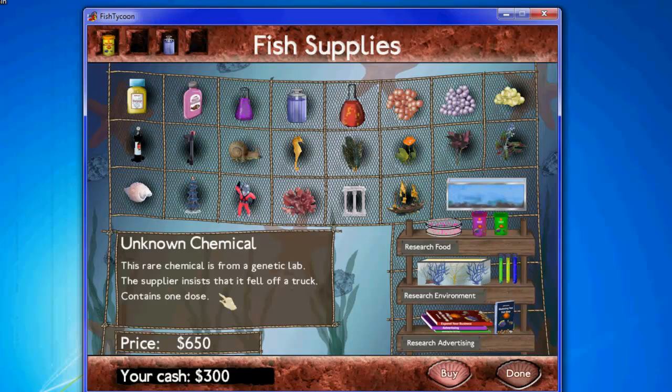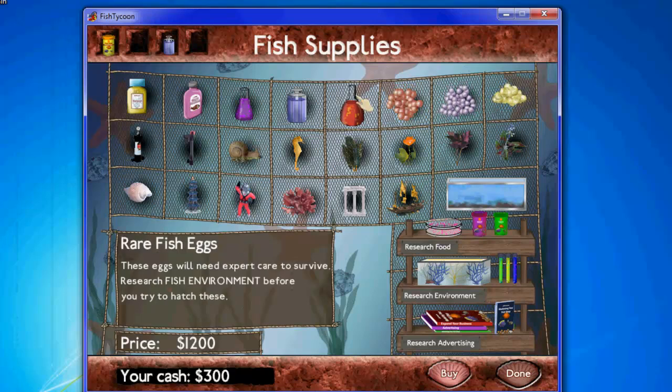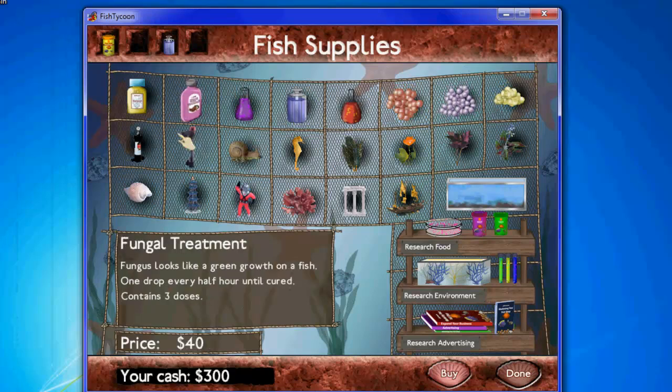There's also an unknown chemical — if you don't want to know what this is, skip over about 10 seconds. What it does is it just changes your fish to different kinds of fish. And then we have the fish eggs. That's pretty much it. So I'm just going to go ahead and buy this treatment for my fish.